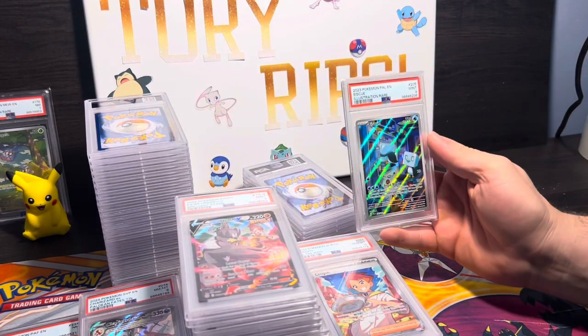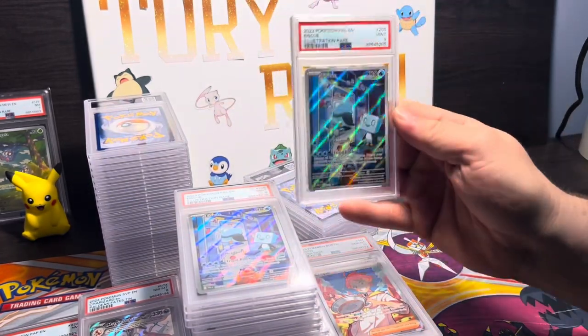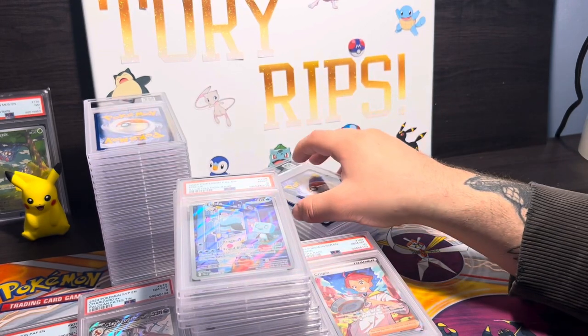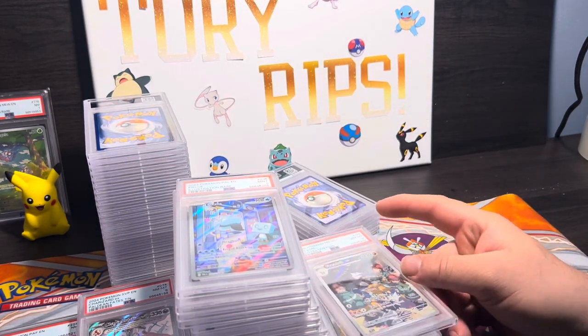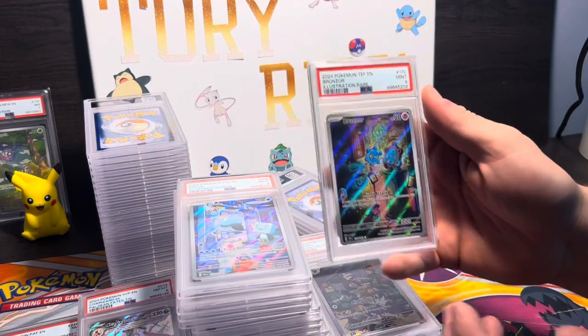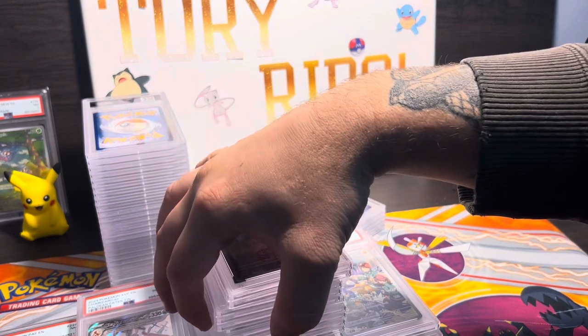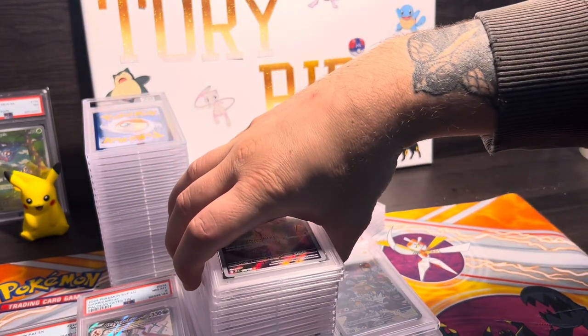Not a high value card or anything, but I wish that was a 10 — it's a 9. We have our SQ again back in a 9, don't understand why. Excadrill back in a PSA 10 — solid. PSA 9 Bronzor — wow, my OCD is going crazy right now.